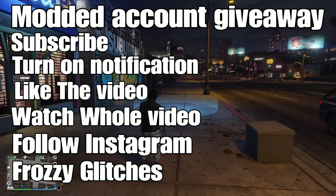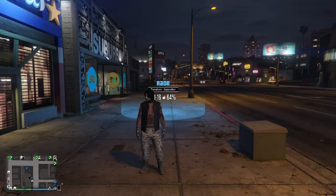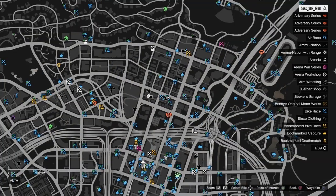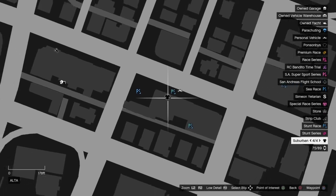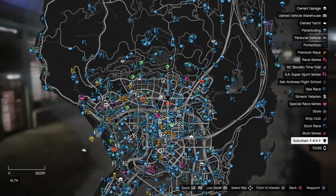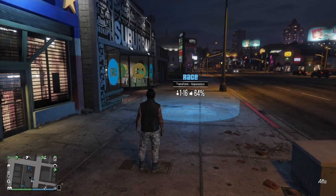Let's get straight into this GTA 5 Online video on how to get the camo joggers, which is completely solo after the recent patch 1.51. The first thing you want to do is make your way to the clothing store on the map.